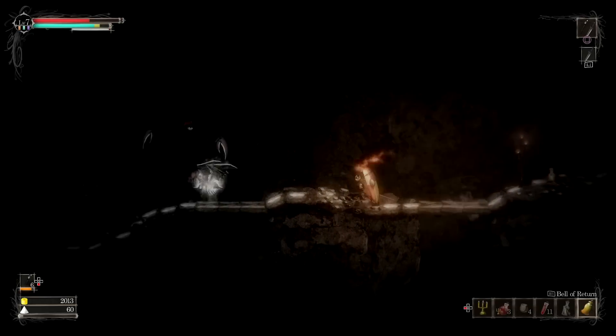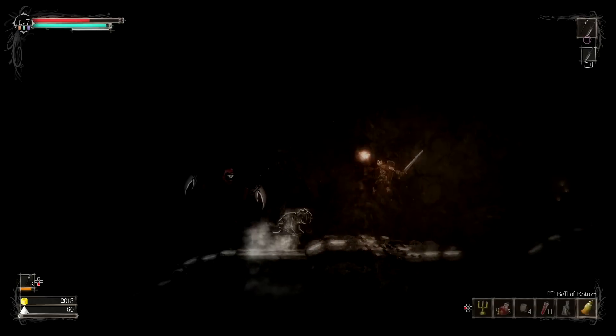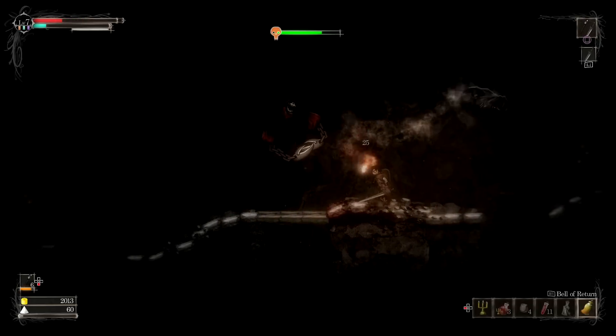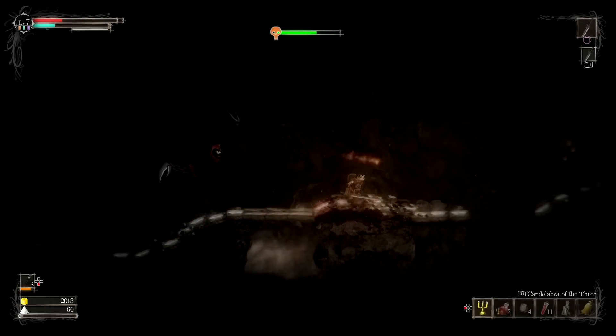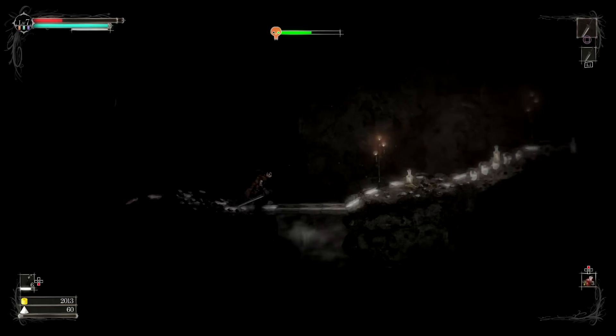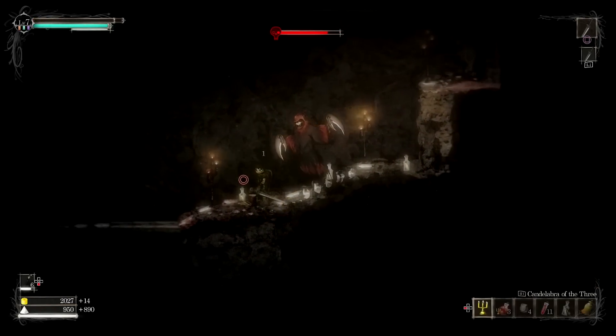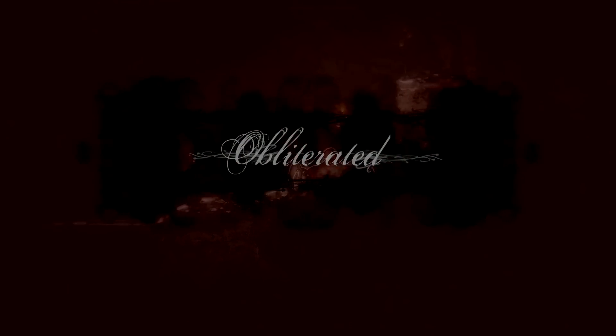It's interesting to see what genres and concepts translate to 2D platforming style. Mark of the Ninja was a really interesting one where they took stealth and made it a 2D platformer. Oh God, uh-oh. These torches do not last long. I couldn't select my potion — man, I am super bad.